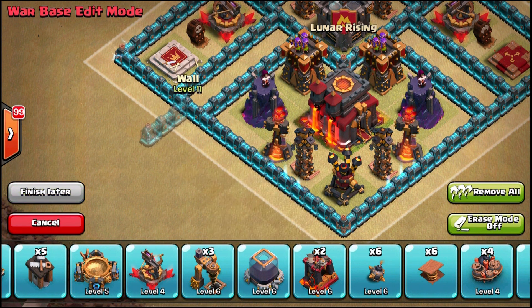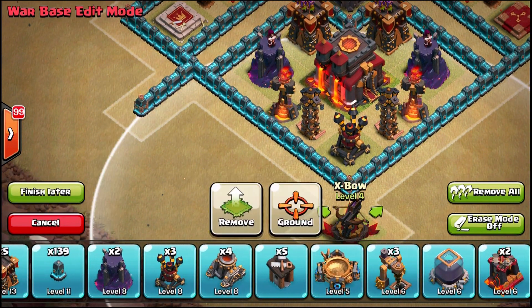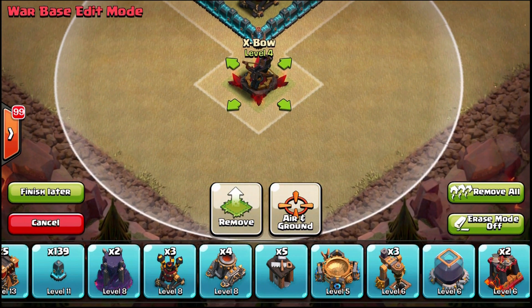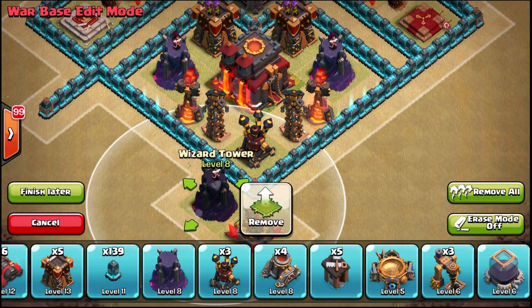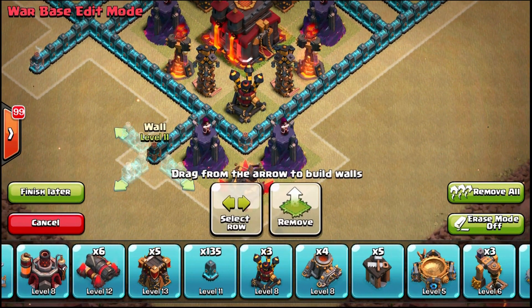I've got to think about what I want to do — do I want to bring the walls out from here? Let's try placing that third X-bow right there. I'm putting it more towards the outside to use it as a shield more than a defense, but I'll put it up so I can defend against air attacks as well.